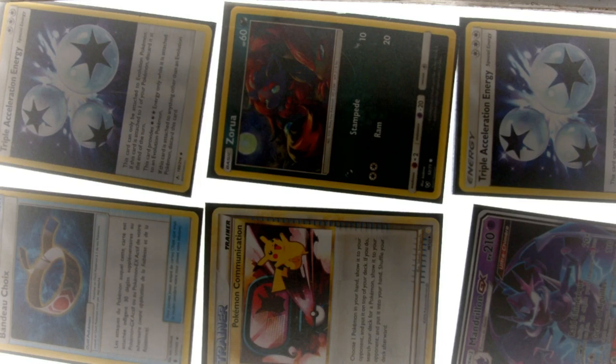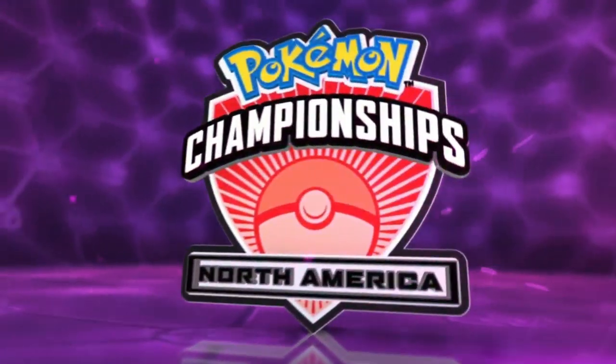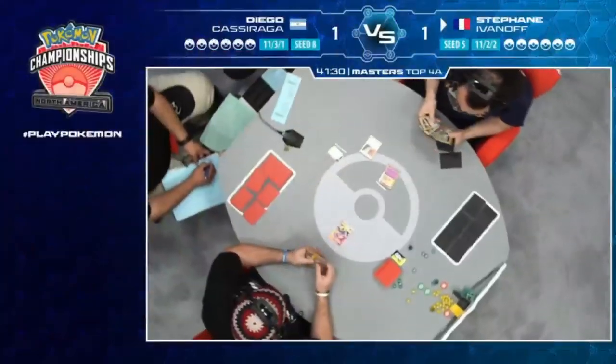Let me know what you think - who do you want to see in the finals? Diego or Stefan going to the finals with the double Triple Acceleration and his Naganadel GX? At NAIC you can play your own country's energy card. Anyway, on to game three!